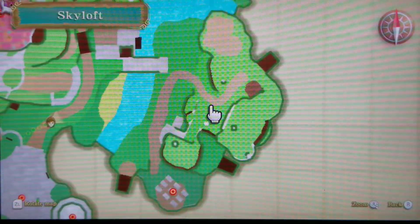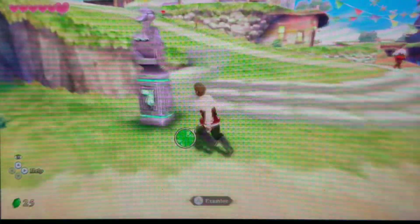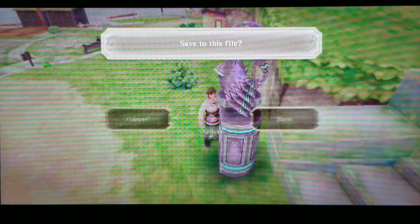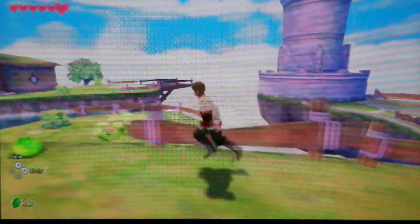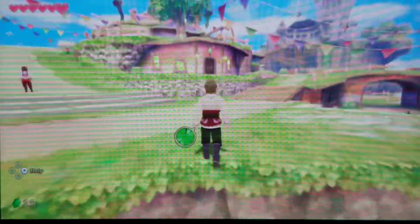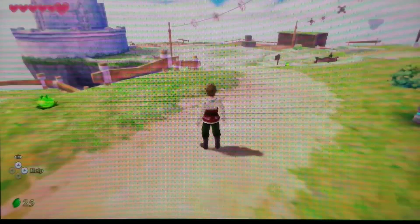Let's continue to look around Skyloft and see the graveyard. Now that that's done we can continue searching. We overheard Groose talking with his buddies, and it sounded like he stole our crimson loftwing.